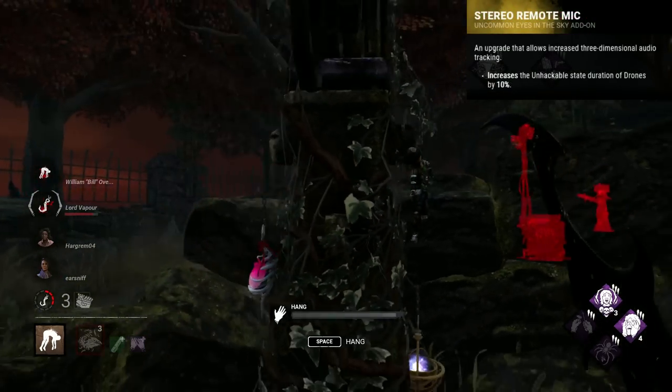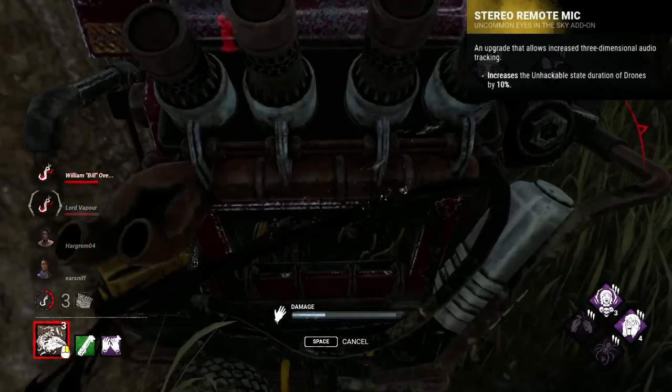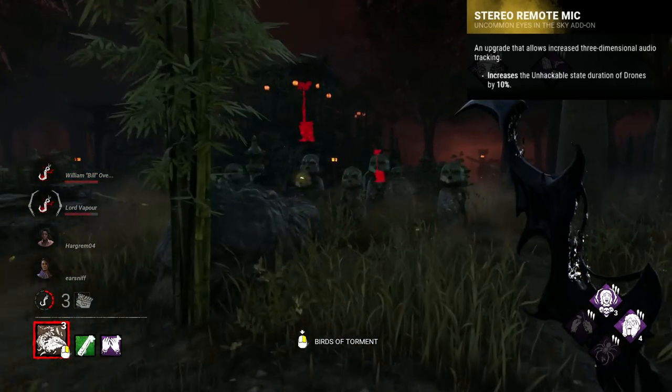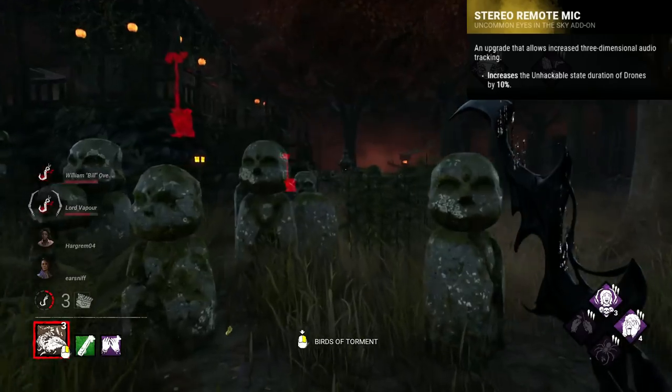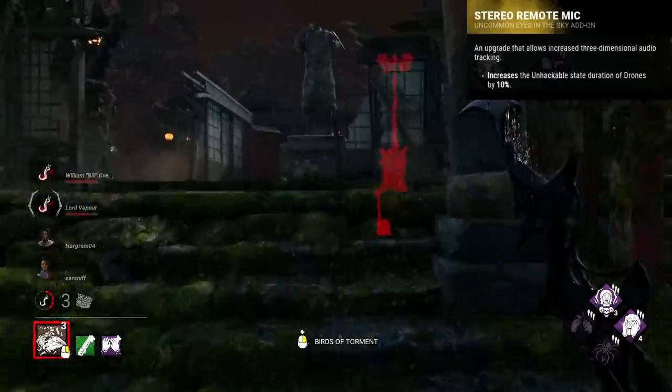Skull Merchant's worst add-on is debatably her current Stereo Remote Mic, which increases the unhackable state of your drone by 10%, which sounds like a lot, but in reality it simply changes it from 10 seconds to 11 seconds, making really no difference.